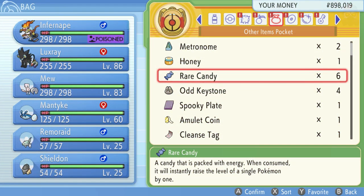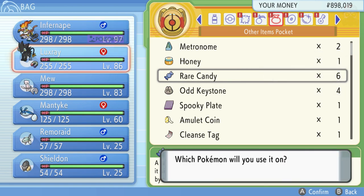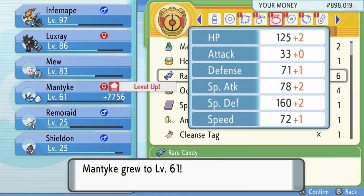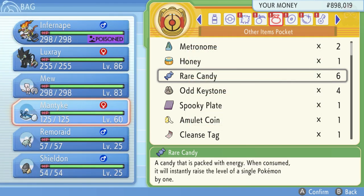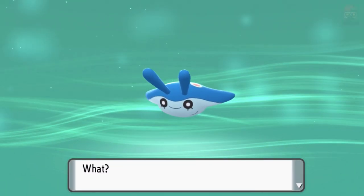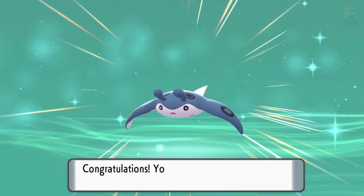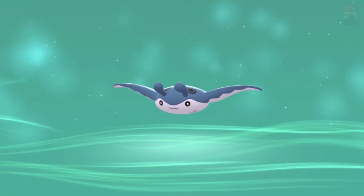Leveling up Mantyke the normal way was taking a while since it's level 60 even with a Lucky Egg, so I'm just going to use a Rare Candy to level it up once and get this done. You can see it leveling up and it will evolve. Again, if Remorade is not in your party this won't happen, so be sure Remorade is in your party in order to evolve Mantyke into Mantine. That's all you have to do — it's a special kind of evolution.